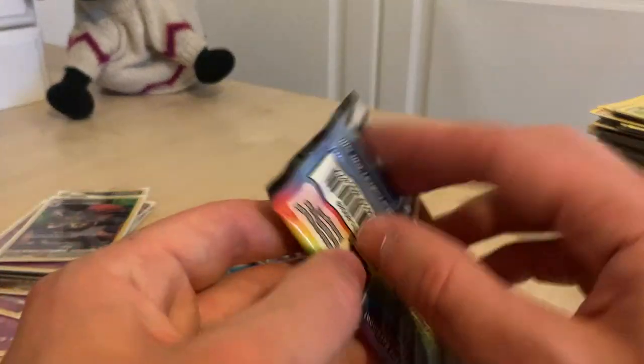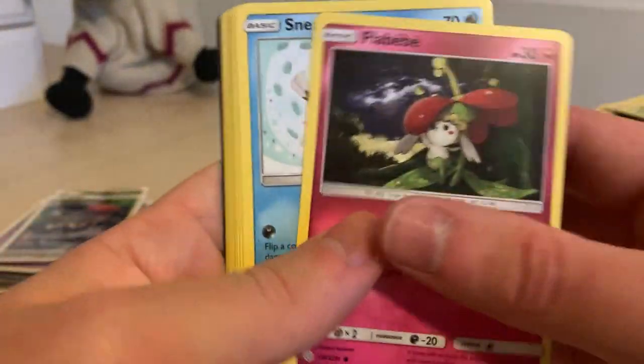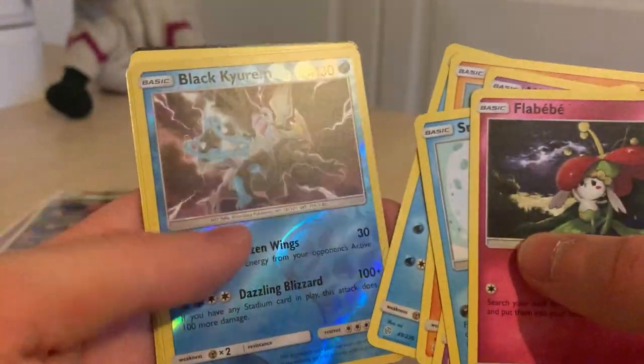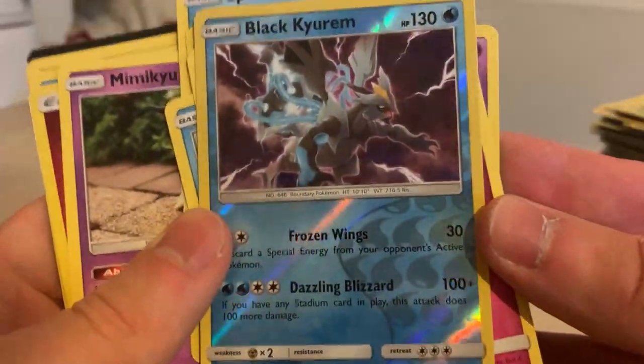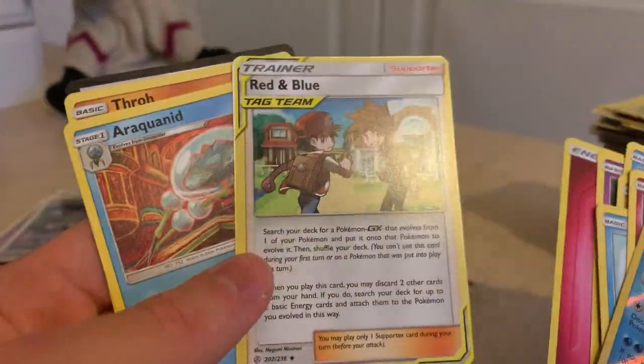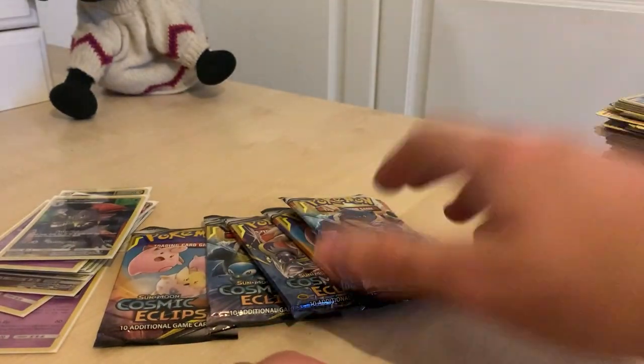Yeah guys, if you've got any of the old EXs, any Level Xs, any nice cards that you don't really want anymore — let me know. Maybe we can do some trades. So Flabébé, Sneezel, Natu, Trapinch, Spheal, Black Kyurem — nice, dude! That's a decent reverse holo. Black Kyurem, that's awesome — we haven't had that one yet. We've got our red and blue tag team. That's a sick reverse holo to get.